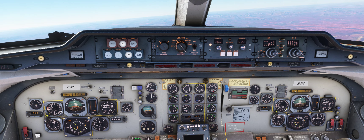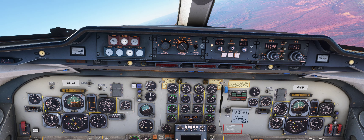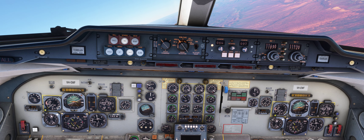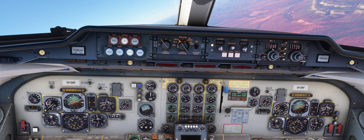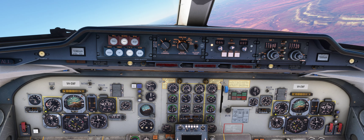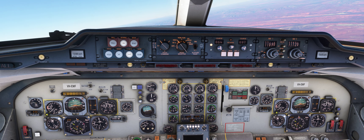Heading mode is quite simple — turn the heading bug and the plane follows. Let's put it to 120. Now what if we want to follow a VOR radial? We have an outbound indication from the airport VOR.